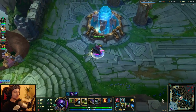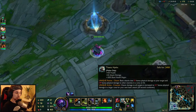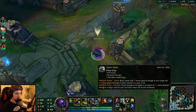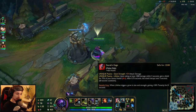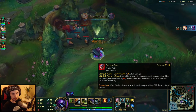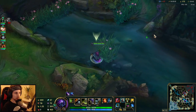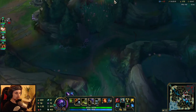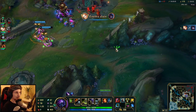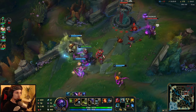Now we have the core build Jax needs: Trinity Force together with Titanic Hydra is the core for split pushing on Jax. Sterak's Gage is going to help with 1v1s and is also great for team fighting. The rest of the items should be tanky items for survivability, but these three items are the most important on Jax.